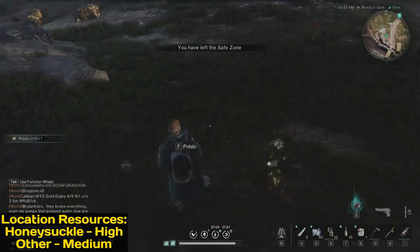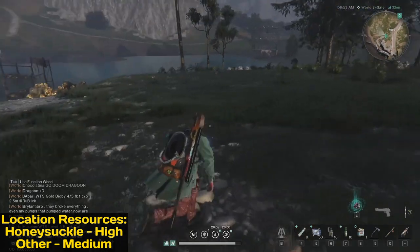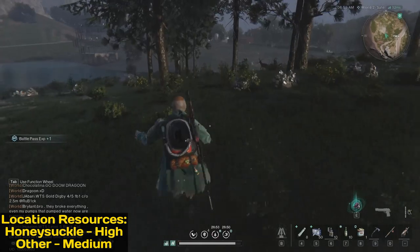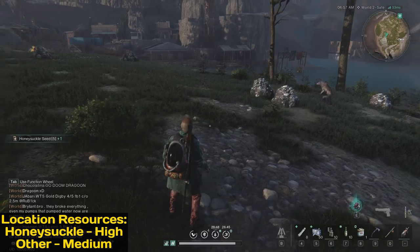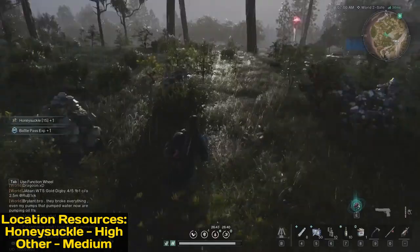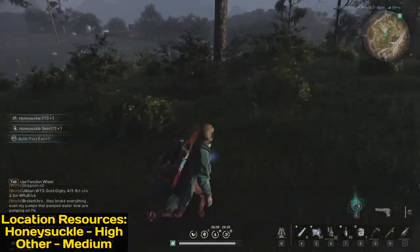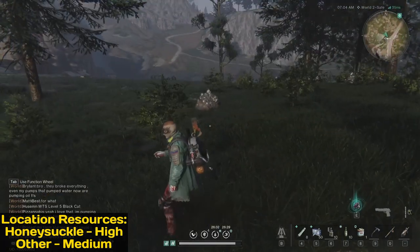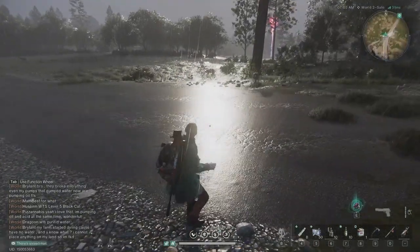Here are potatoes again, then saffron. If you continue there, you can find wheat — one, two — then again lots of honeysuckle. All around here. The top spot for honeysuckle is this one, and you can find a bit of potatoes and a little bit of wheat. Let's jump to another location.